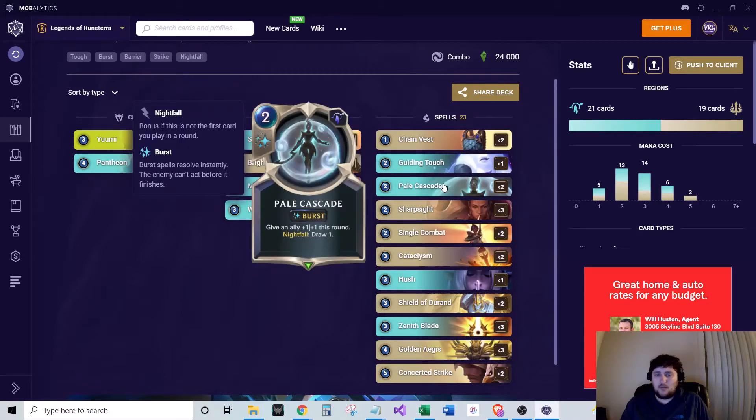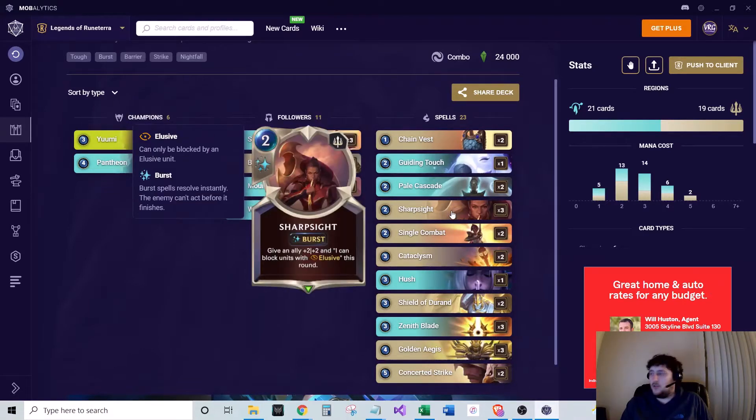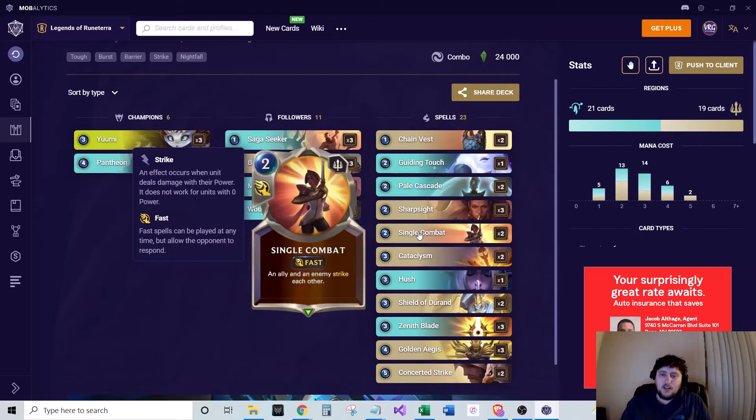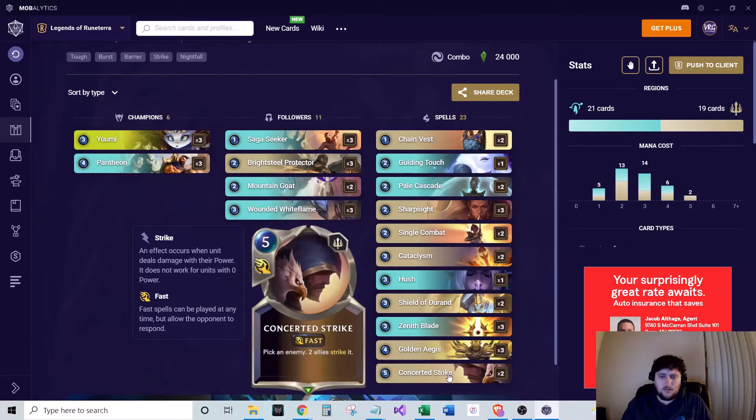Pale Cascade — two of this — gives an ally plus one plus one this round, and if it's Nightfall (second card or more played), you also draw one. Good for drawing cards and buffing your units. Three of Sharpsight is just a standard Demacia combat trick — gives an ally plus two plus two, and you can block elusive units with that, so you definitely want to include this in pretty much any Demacia-type deck. Two Single Combats — an ally and an enemy strike each other — good for removal. We also run two of Concerted Strike.